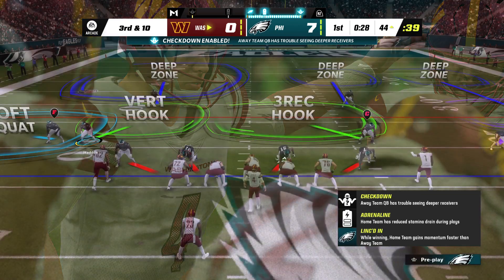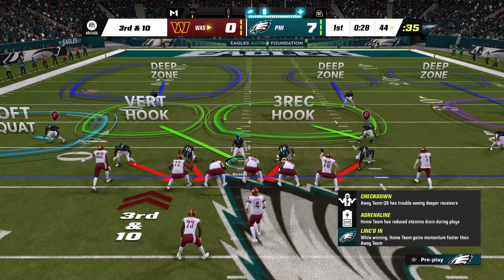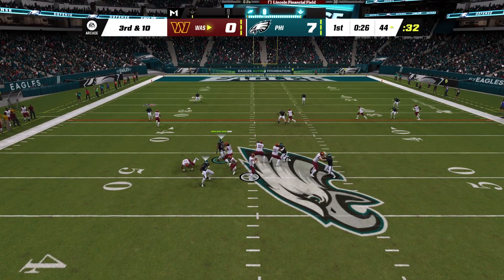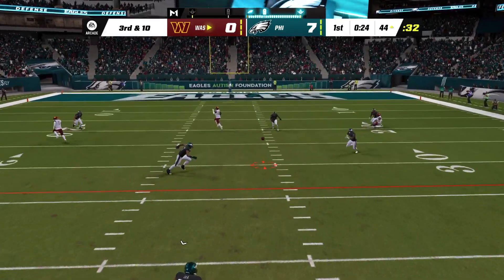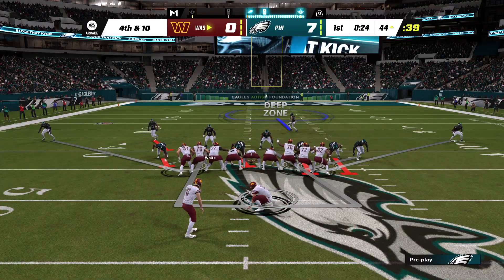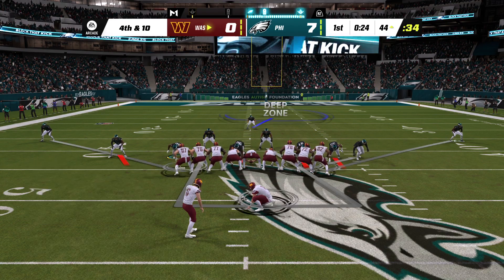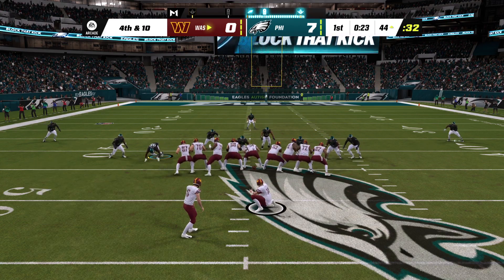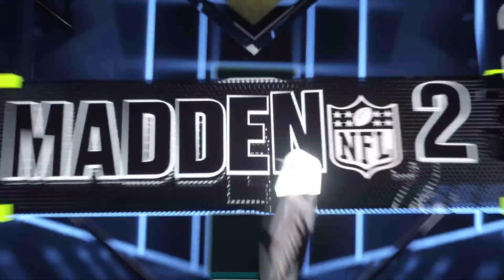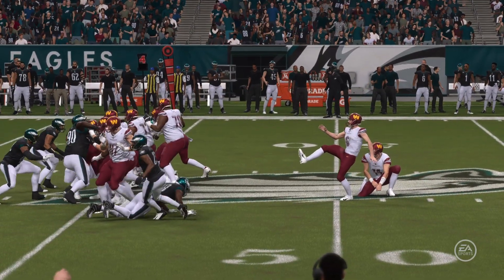A quick throw batted away and incomplete — back-to-back incompletions, staring at third and ten. Heinecke — incomplete. That's going to hurt, because they needed to convert there. A drive that started with great field position is now facing fourth down. The kick is no good from 61 yards, and this will stay a seven-point game.